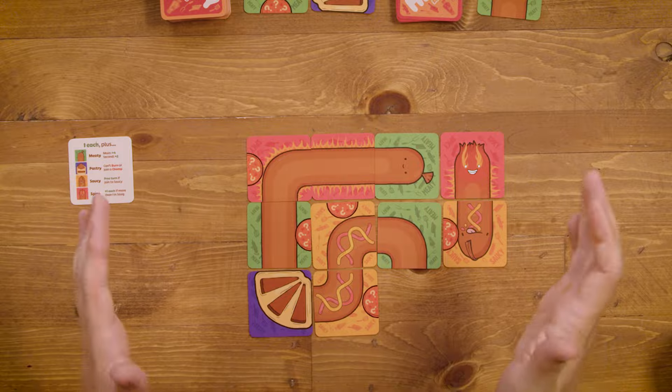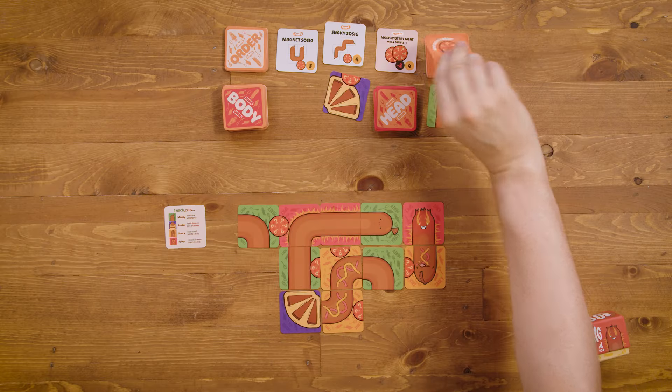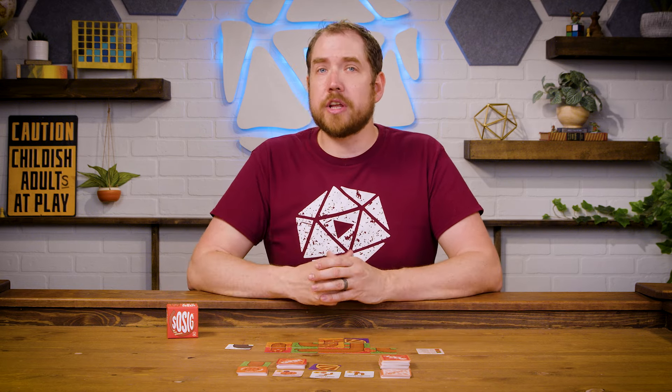These small half circles represent mystery meats. Anytime you join two of these icons to create a full circle, take a mystery meat card. You can play it immediately or hold on to it to play during a later turn. If you decide to hold on to it, don't reveal it to other players, and when you do play it, you'll play it in addition to your normal turn.